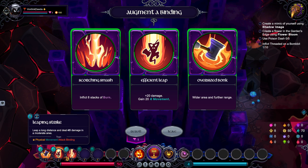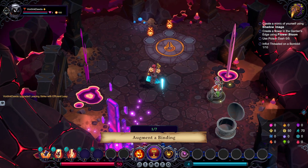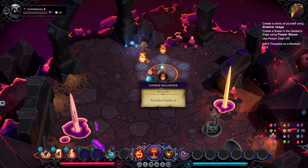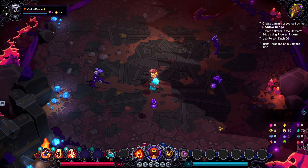Now we get to our Augment of Bindings. Down here in our left-hand corner are our current bindings, and we just simply choose something that will make our bindings better. The oversized bonk is tempting, but I kind of like the thought of taking the Efficient Leap a bit more. And I almost forgot our potion — Geary Elixir. Not the greatest one for us. Let's go with Taunting Wolves and Flinic Cage, getting ourselves another vestige and some more plenty.